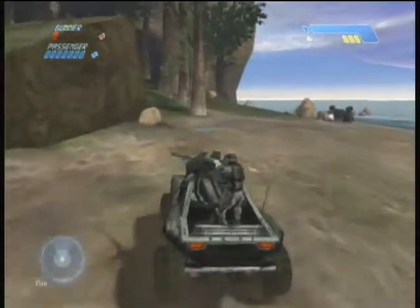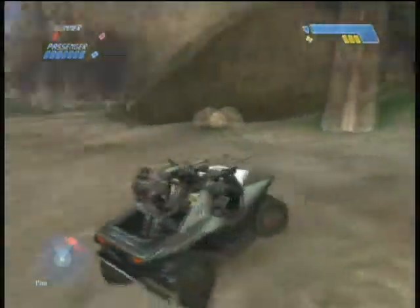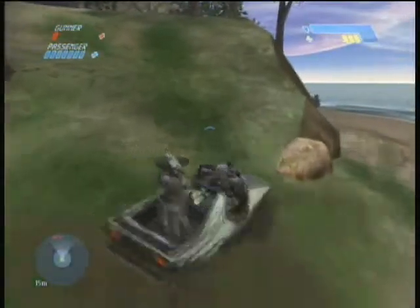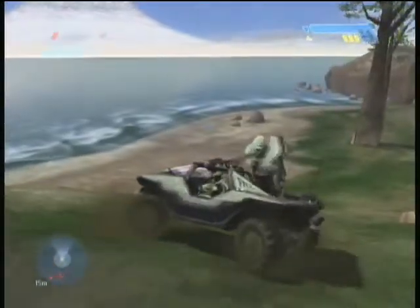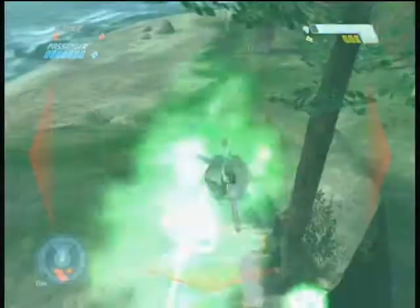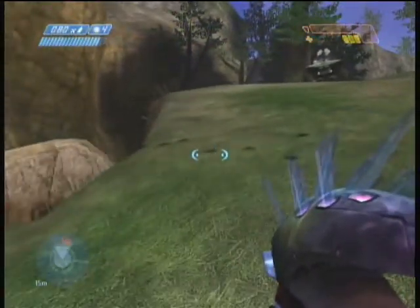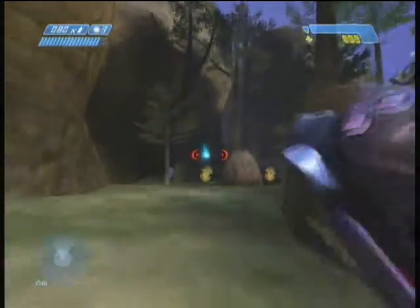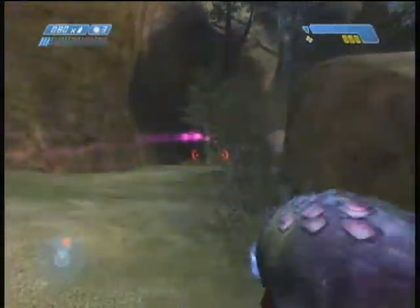You can handle this group however you want, but my strategy was to leave the Warthog with the turret facing the outside of the plateau, and let the gunners fend for themselves while I jumped off and attempted to take the Covenant on the ground. I managed to do it my second time. The first gunner didn't last long — his health was only at one bar. The other gunner didn't realize he could leave the Warthog and ended up dying because of that.